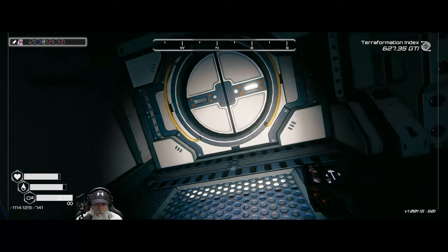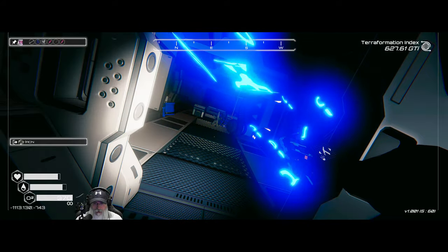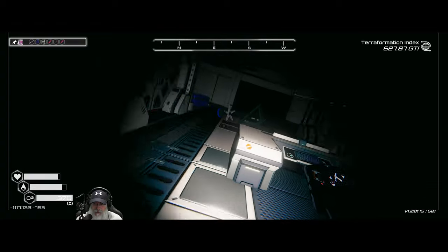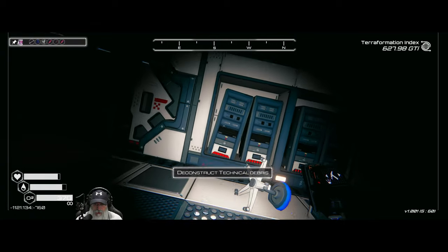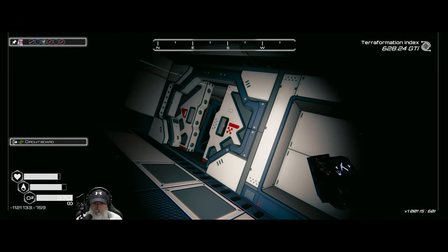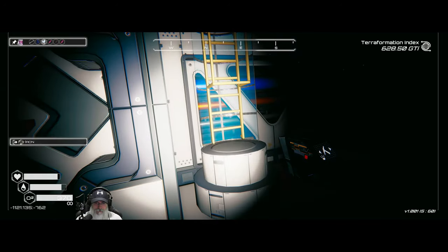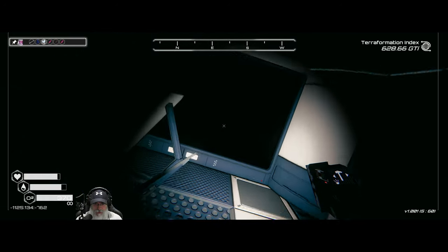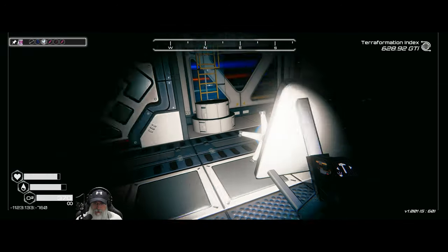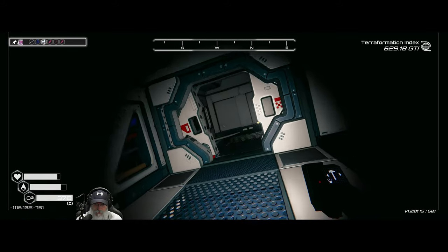This is a pretty sizable ship — a lot of stuff we're going to pull out of here. We'll go left first. We'll have a lot of things to break down, which will give us a bunch of iron. Here's our circuit boards — awesome! Another rocket engine there. That goes upstairs — we'll do upstairs later.